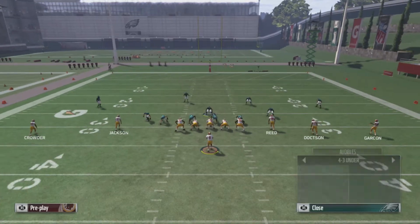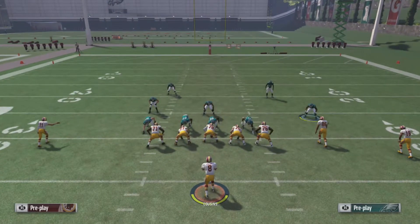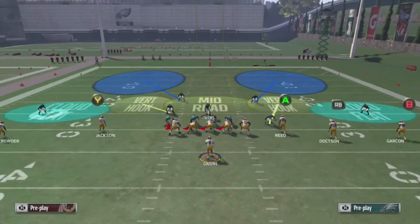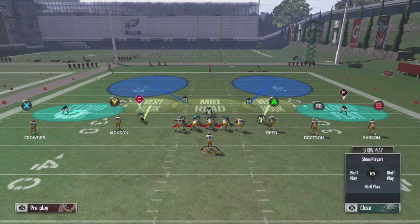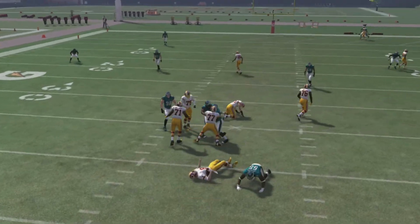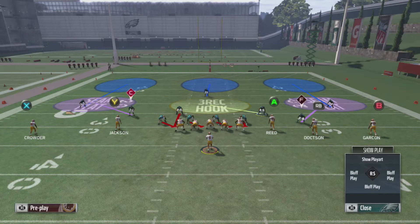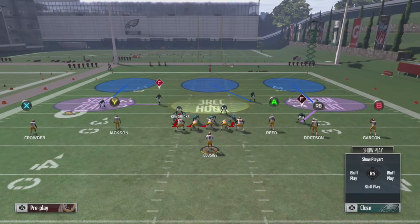That can be done with anything - it doesn't have to be man coverage, you can come out in cover two as well. Baseline, pinch, crash to the left, same exact thing. You can move that guy over in the blitz or move him over without sending the blitz and mix it up. When you snap the ball you have max coverage across the whole field. You can see right there we get a nice coverage sack - no one was really open that whole play before the block shed came.